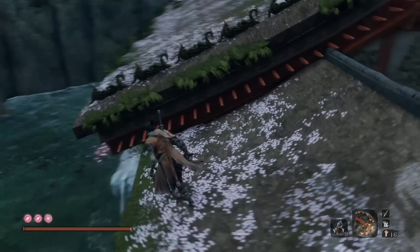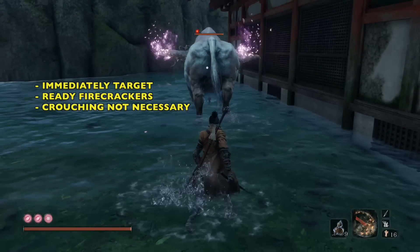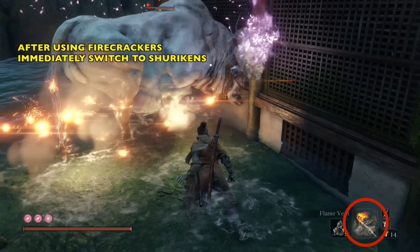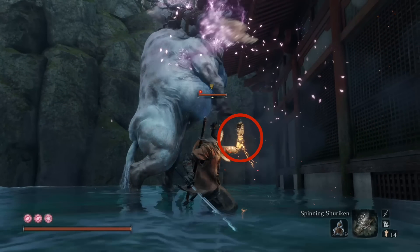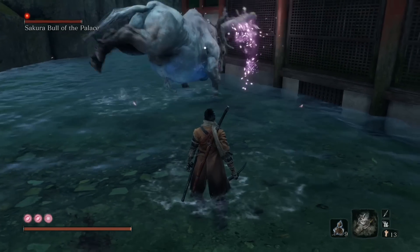There is the bull — he should be right there every single time. We're going to immediately target him as soon as we land. Get those firecrackers ready, and you don't need to crouch — it's not necessary. Once you throw the firecrackers, immediately switch to the shurikens and throw one, and only one. You can throw two or three, but I think you only need one after the firecrackers. For whatever reason, that squashes the bug.